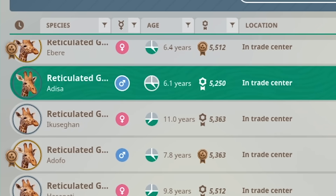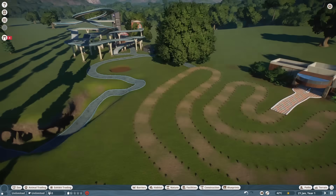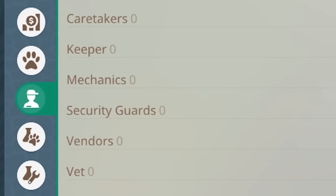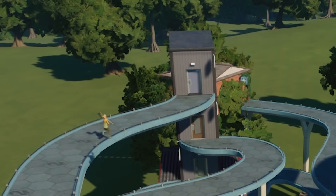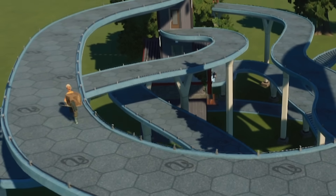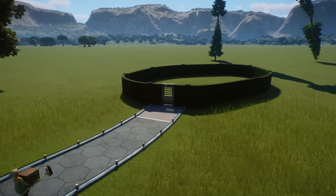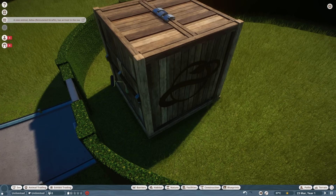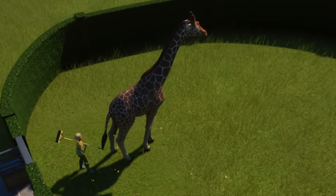Let's put a giraffe in there. Delivery scheduled, this is gonna be great. Okay, where's the giraffe? Oh right, I need staff. Do we need to fill all these positions? I hired a caretaker who I think is gonna go into that tiny little shed and bring out a giraffe somehow. I'm assuming the giraffe is in that box. Oh boy, here we go, dropping off the giraffe. Ta-da! And that's how giraffes are made. Look at that majestic creature.